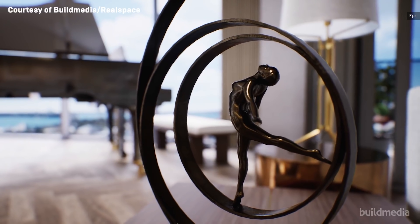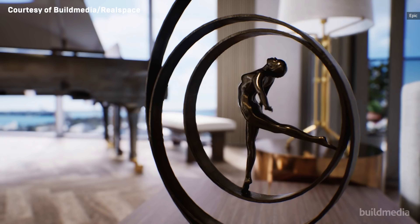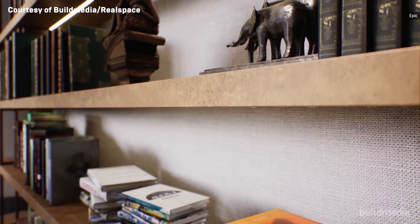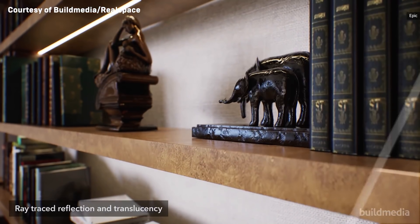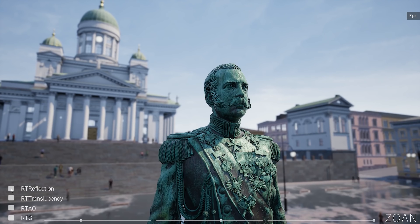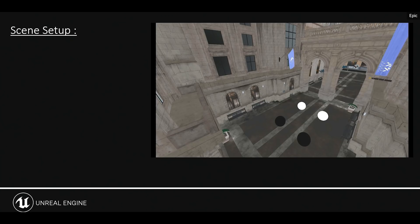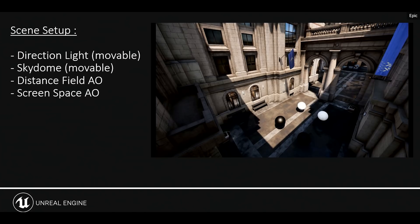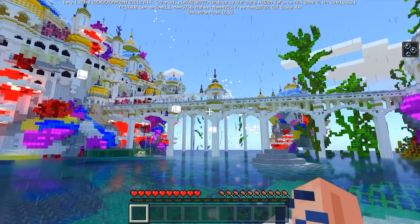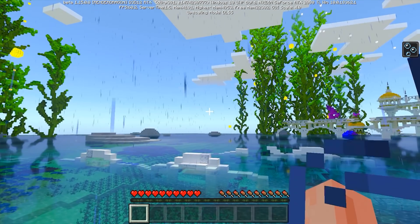Before we dive into the specs, let's talk about what ray tracing is and why it actually matters. Basically, you can think of it as a more realistic way of handling lighting in games. Ray traced light sources can cast accurate shadows and have reflections appear perfectly on mirrors and other reflective surfaces. The way light works in the real world is the way it'll work in the game. Developers have come up with ways to fake that with rasterized rendering before, but it was never true to life in the way ray tracing could be. And while this may sound superfluous, based on what I've seen from Control and even Minecraft with ray tracing, it can truly make a game feel a lot more immersive.